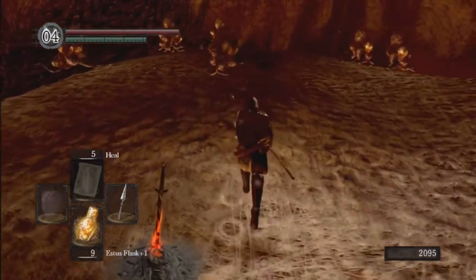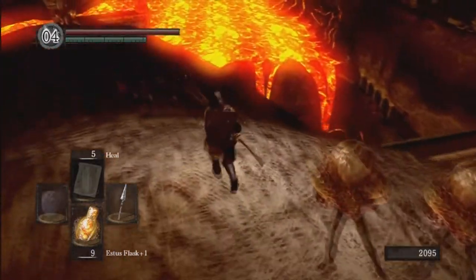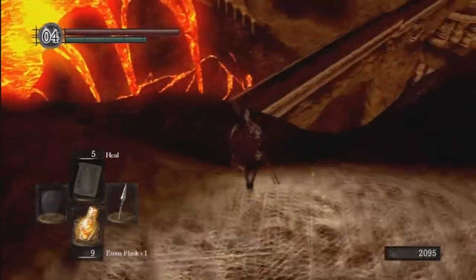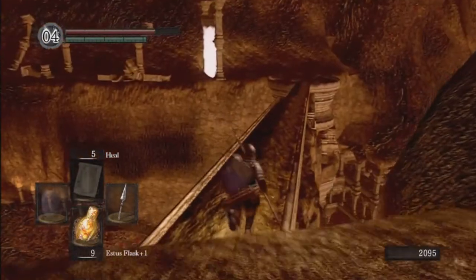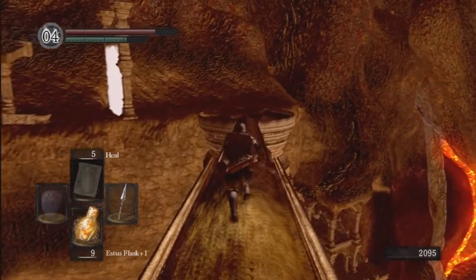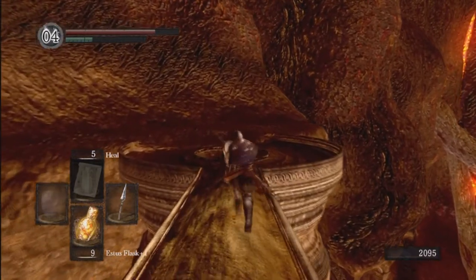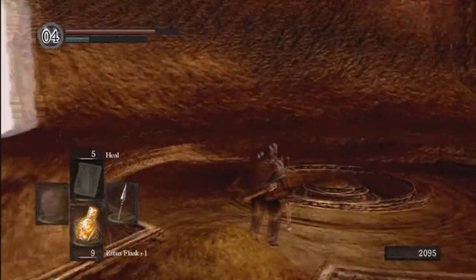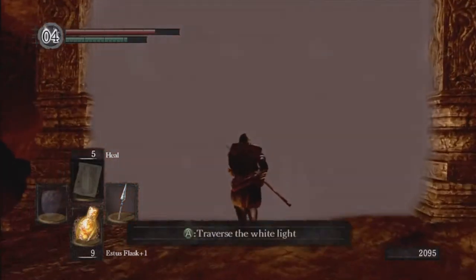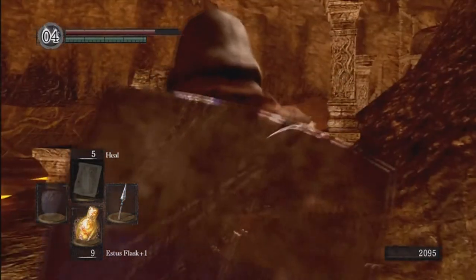As you can see, there are many more egghead guys here. We're going to avoid them completely. Over there leads to nothing right now, at least. What you're going to want to do is slide down right here — take a little bit of damage, but not much — and run across here. As you can see, there's a white fog gate over there.